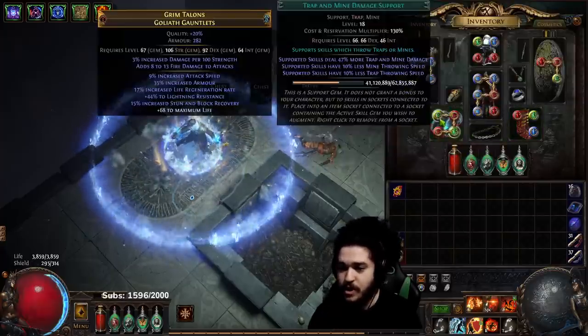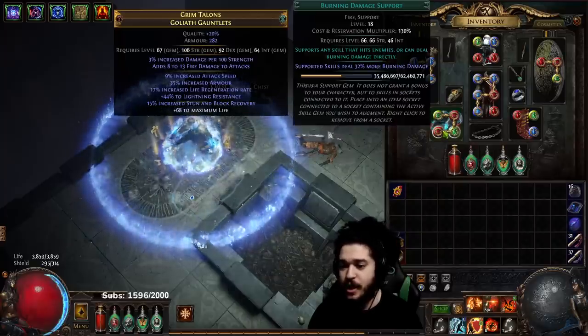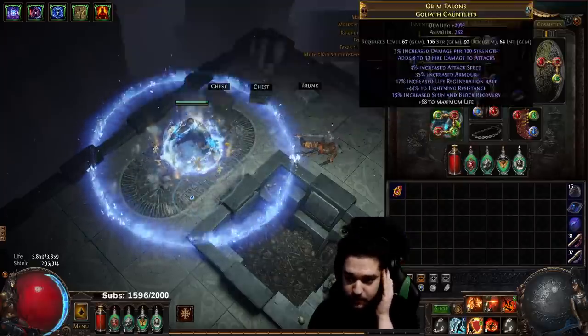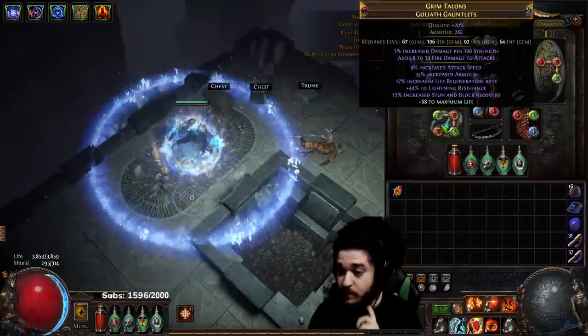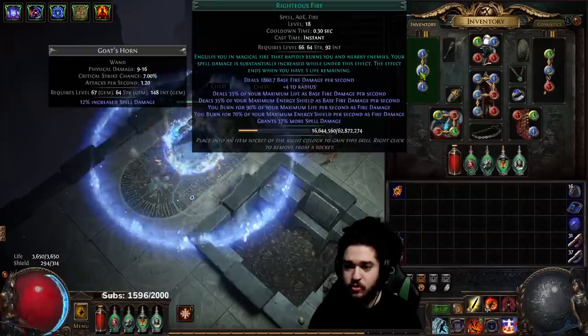Over in my boots, I have Molten Shell, Fire Trap, and Malevolence. This Fire Trap is just leveling — it does not do anything with the build right now. Then I've got Trap and Mine, Life Tap, Fire Trap, and Burn Damage. Burn Damage is not an ideal link, but off-colors on gloves are hard right now. As for my weapon swap, I'm leveling two Righteous Fires.